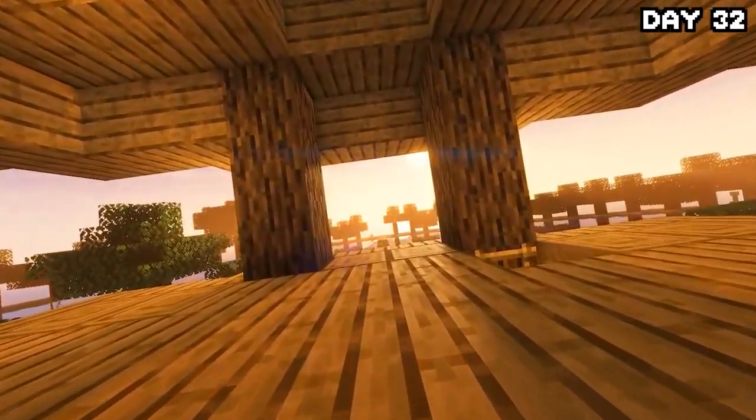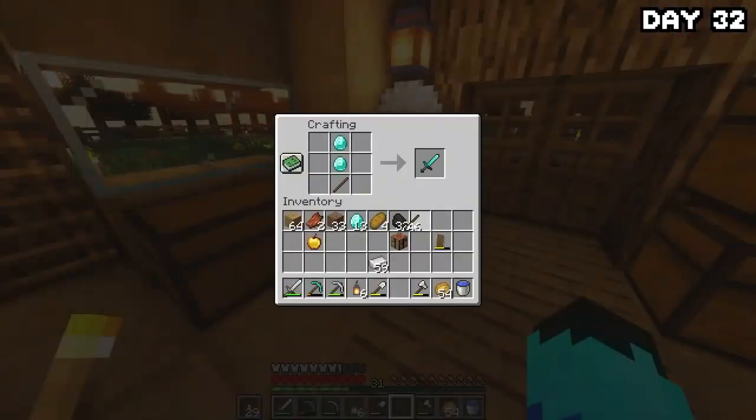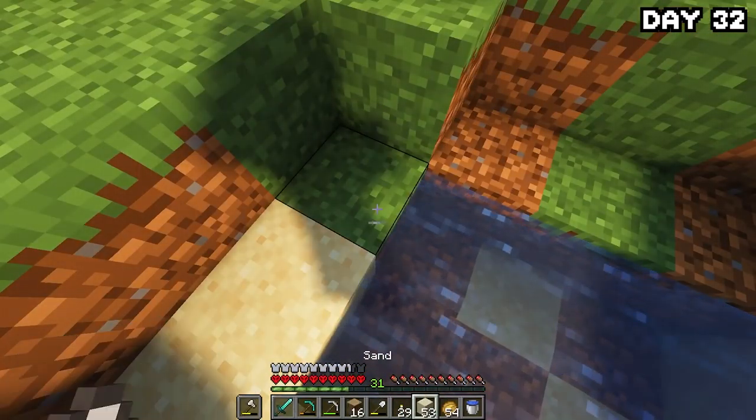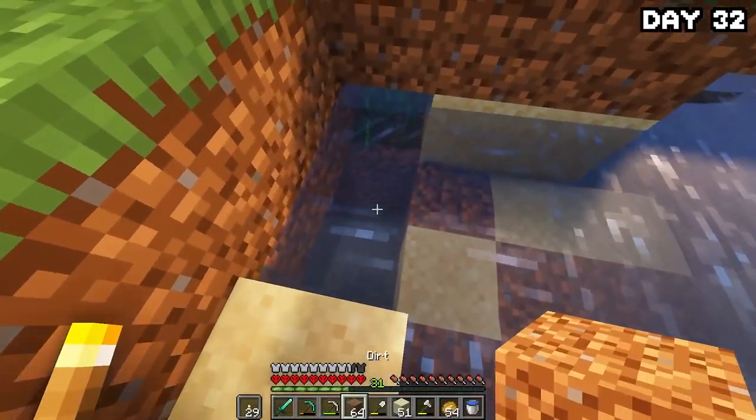Now we're on day 32 and we've come pretty far already, but now it's time to really get things going. When I woke up, I made myself a diamond sword, a diamond chestplate, and crafted a few golden apples, just for the journey ahead. After making them, I headed outside and started working on a little pond area just outside my house.